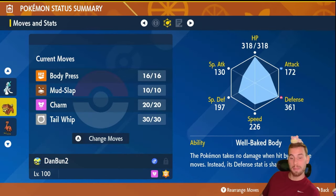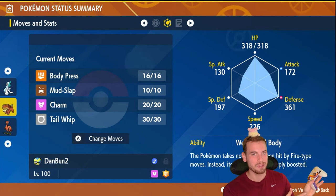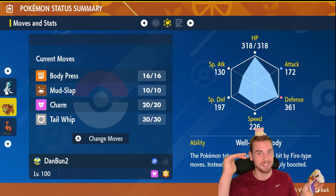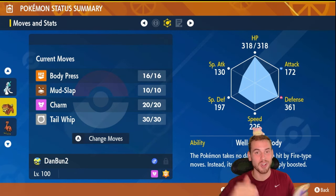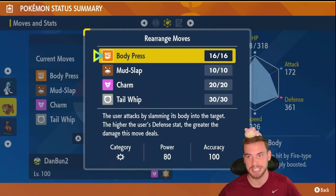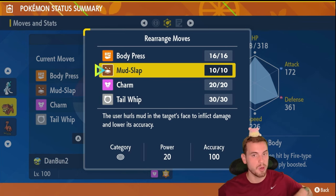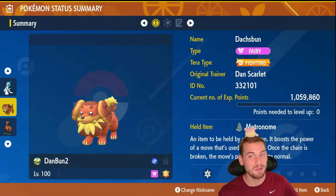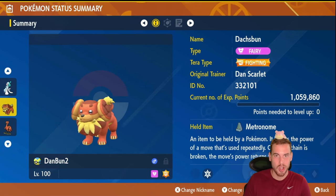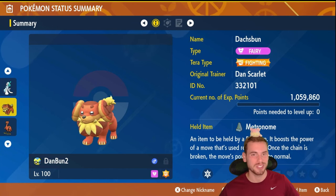Doshbun has the incredible ability Well-Faked Body. It not only makes this dog immune to Fire type attacks, but it also makes Fire type attacks sharply increase the dog's defense. And defense is all we need with this dog because we're using Body Press to attack, which uses our Pokemon's defense stat instead of its attack. We use Mud Slap to charge our Terra Orb and increase the survivability of Doshbun and its allies. If you try this build in solos, use the Shell Bell for some recovery and not the Metronome for extra damage. Only use the Metronome when you are working in group raids with a healer, like the Primarina we just talked about.